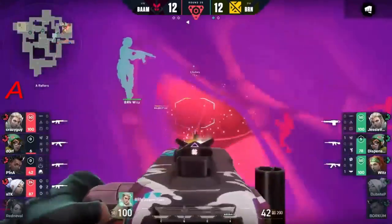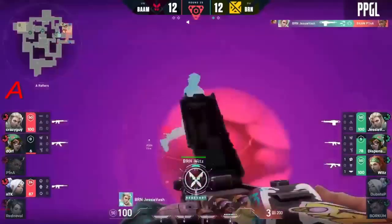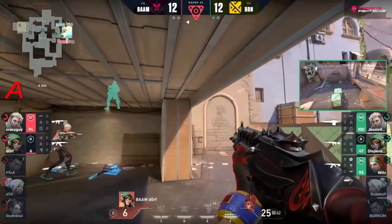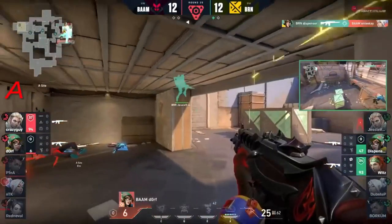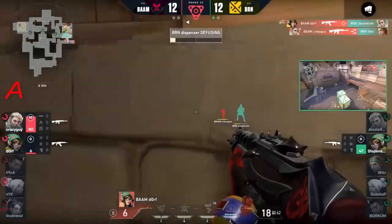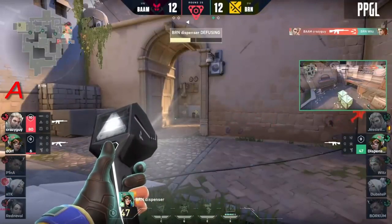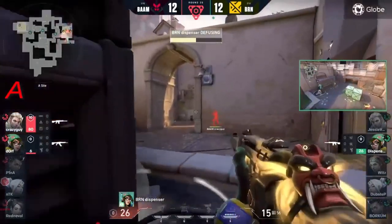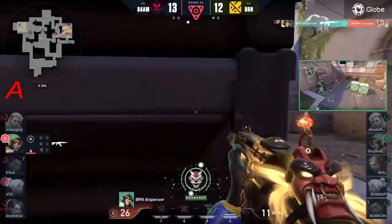Very very difficult as jesse vash is bringing an Odin to a rifle fight - because of the spam of the Odin he's definitely afraid right now. This could go awry - dispenser getting one, dorf on six manages to get one. Still crazy guy is up - he's going to tap away at the spike. Dispenser - no way he sticks this, no way he sees it. Goes for it yet again.